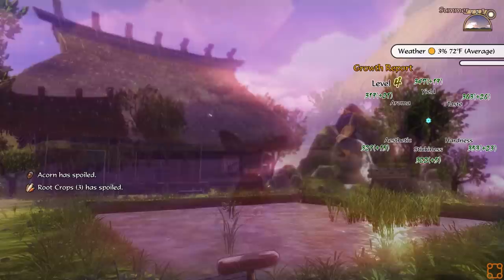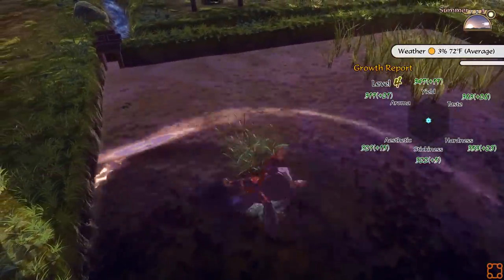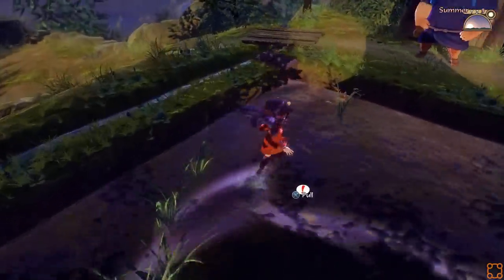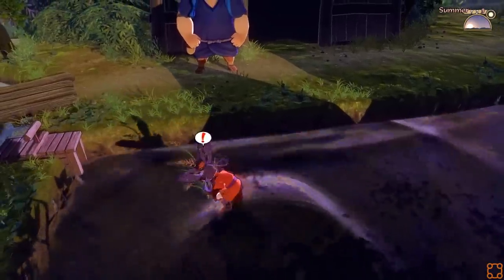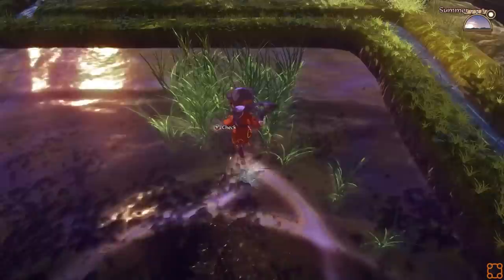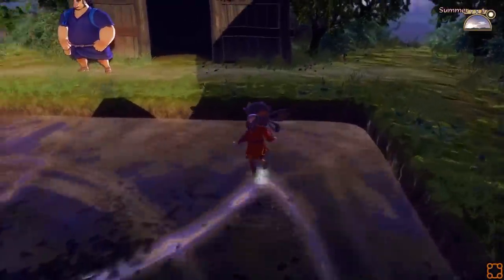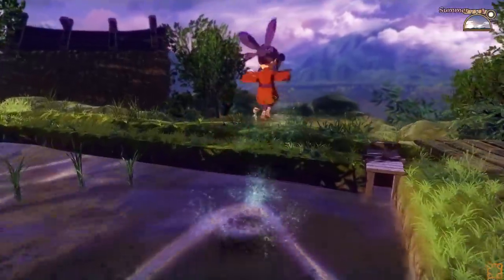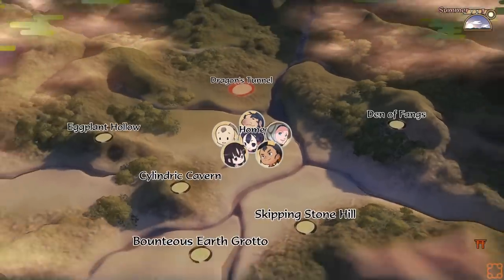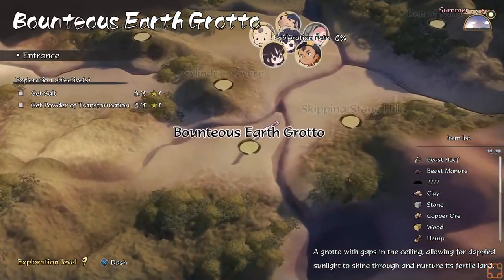Unfortunately, I'm weak. Well, the rice seems to be doing better. It doesn't look like we've got any major bads. Let's go out to the world map because I don't have anything else. Bounteous Earth Grotto sounds like it's the eggplant hollow!